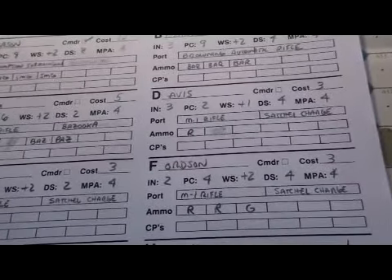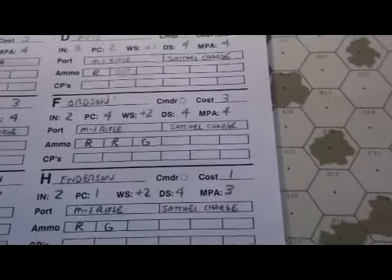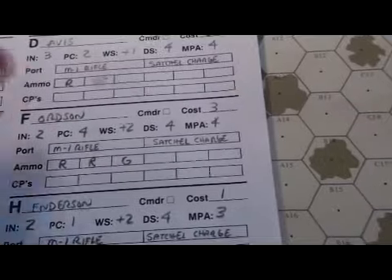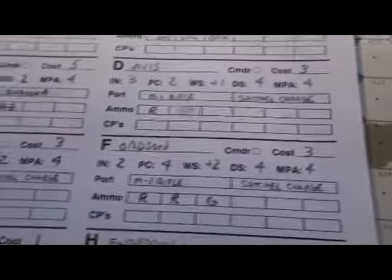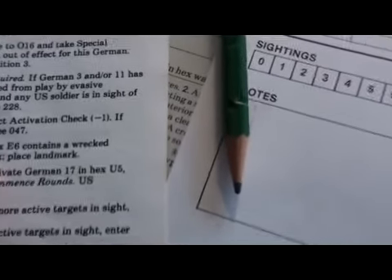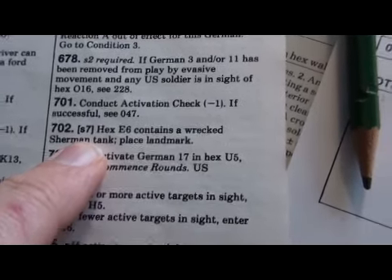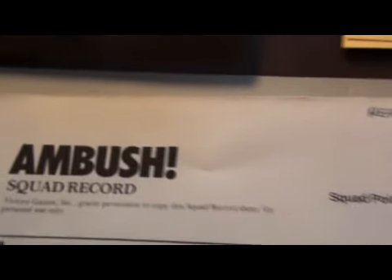We roll the dice — Davis is the black die with the better chance, needing a 5 instead of 6 to succeed. He is successful with a 3. Eaton was unsuccessful. Paragraph 702 says sighting 7 has occurred: hex E6 contains a wrecked Sherman tank — place landmark. So we're looking for a wrecked tank model to place on the board.